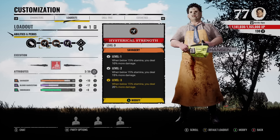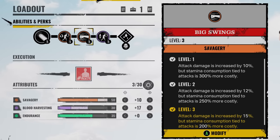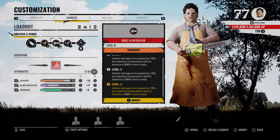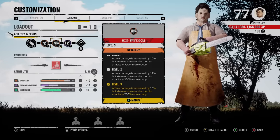The next perk is Big Swings — attack damage is increased by 15, but stamina consumption tied to attacks is 200% more costly. Now, you already know Leatherface doesn't consume any stamina while attacking, so this is a free 15 extra damage for you.